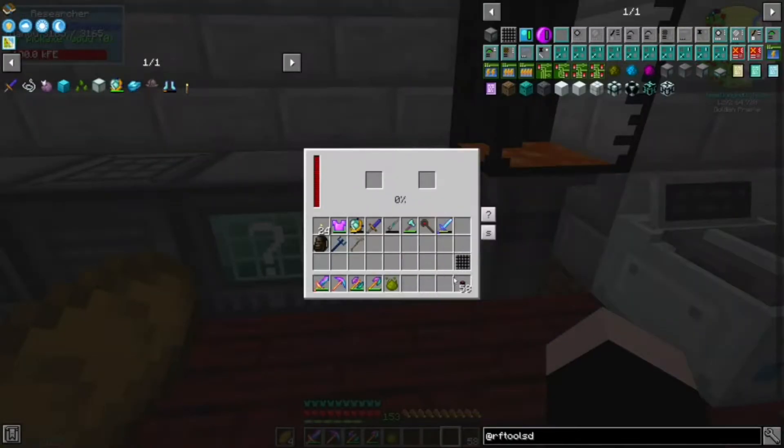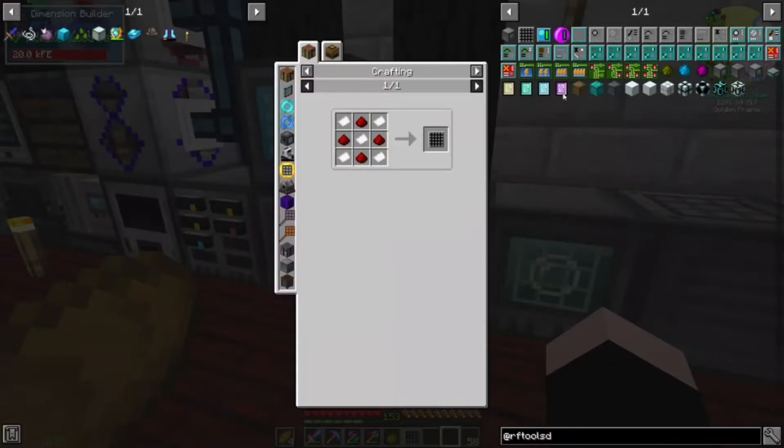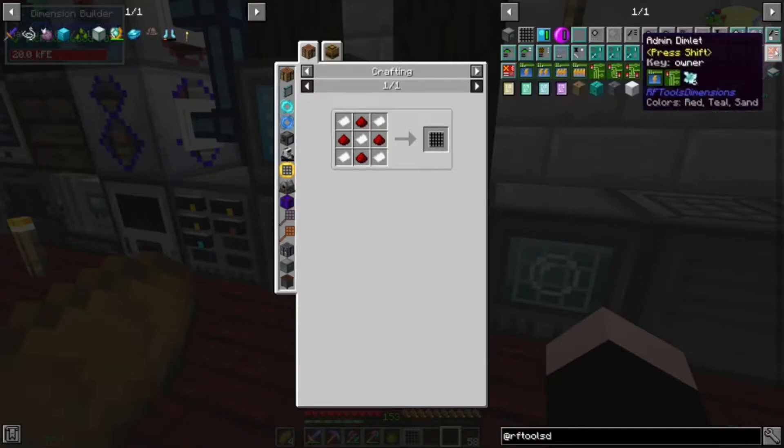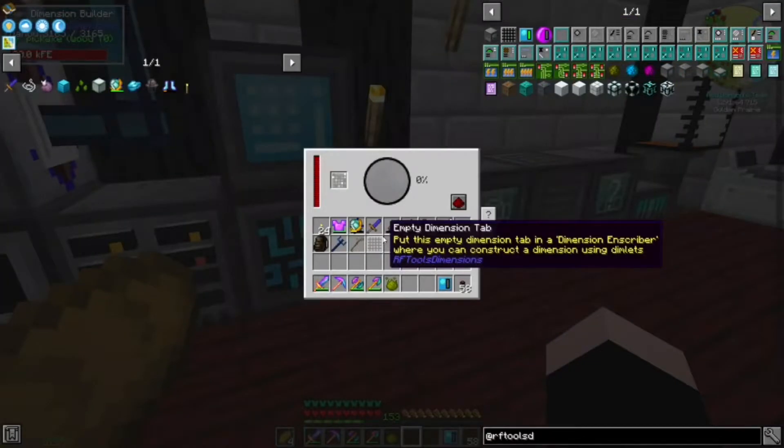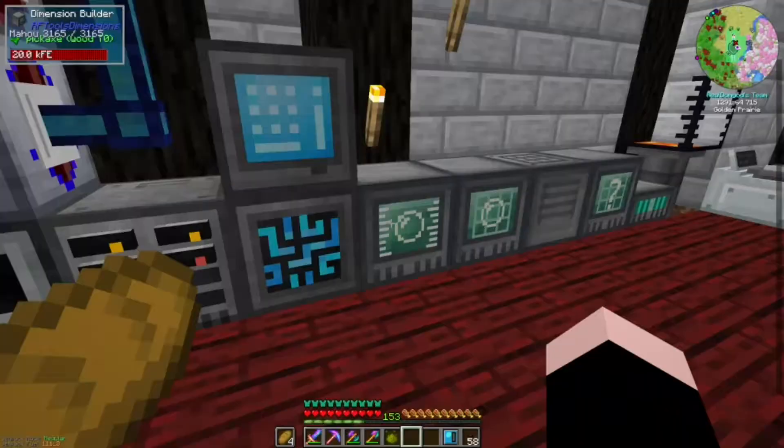Researcher. So if I put this here... does this work? Inscriber - am I doing something wrong? I'm always doing something wrong. I'm trying to figure out common dimensional essence. I don't know how you make that. I think you get this all from something. I'm going to put this in an empty tablet in the Dimension Inscriber.